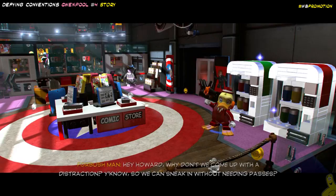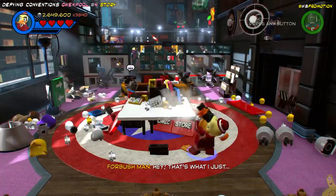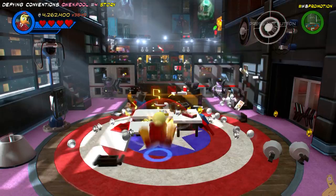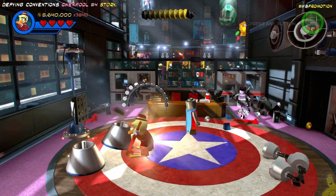We need to create some sort of a distraction. Without even lifting a finger, we actually already get that True Believer stud requirement — we already got three million. With that multiplier, it's hard not to rack up the studs. Basically, what we gotta do here is destroy everything in sight. There are a ton of items to smash, and then you'll get a few items to build. It is important to take out those tall gray or black cases — they look like some sort of comic book case. Once you get all those along with everything else, you should get a brick build moment.